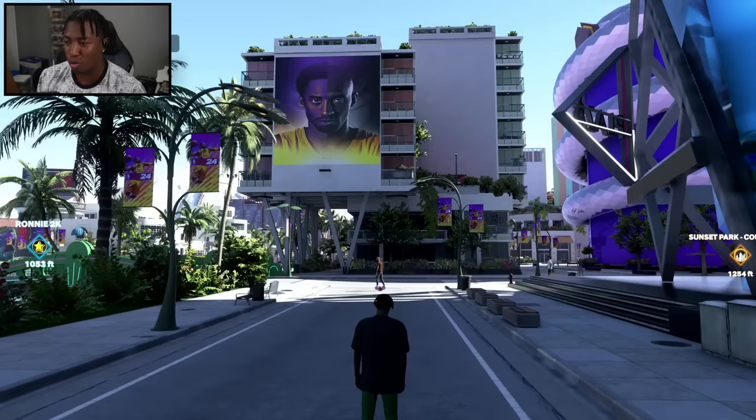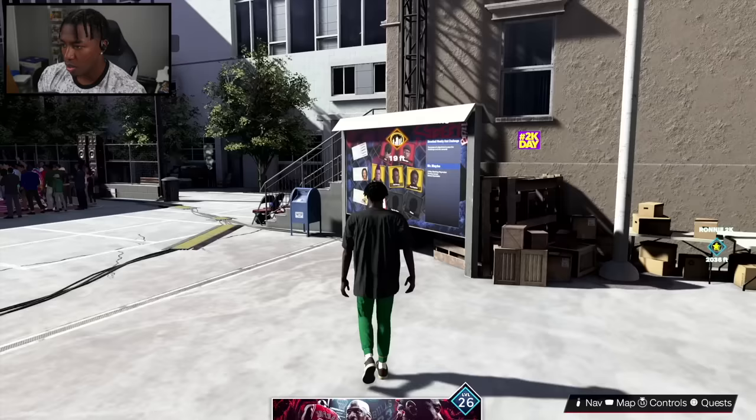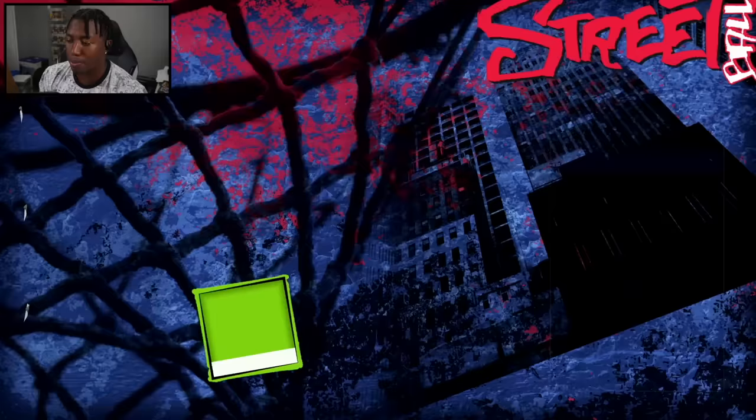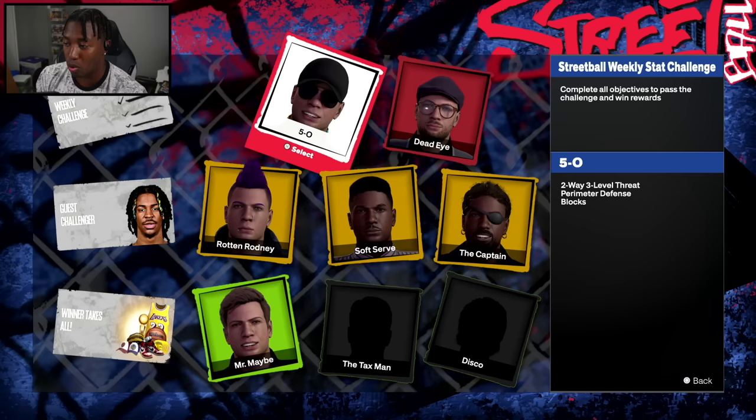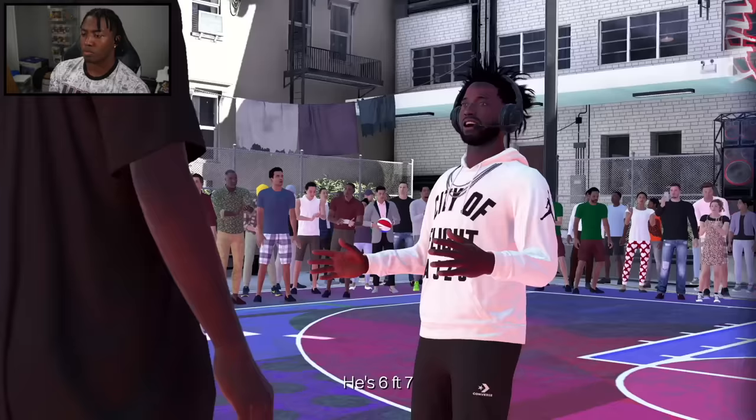Take a look at that Kobe mural — that is absolutely fire. We're back at Sunset Beach with one more boss to take down on the lower tier: one of the many 2K Kang variants. This guy's name is Deadeye — he's a 5-0, an OP, and an absolute sharpshooter. He's six foot seven, which might be a problem because he's my matchup.